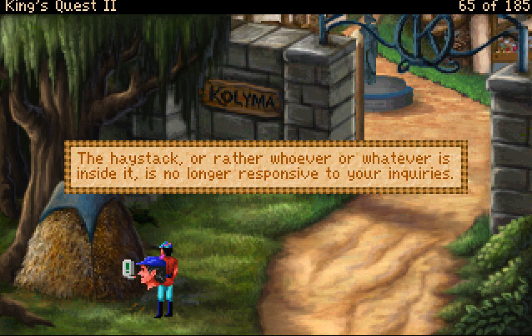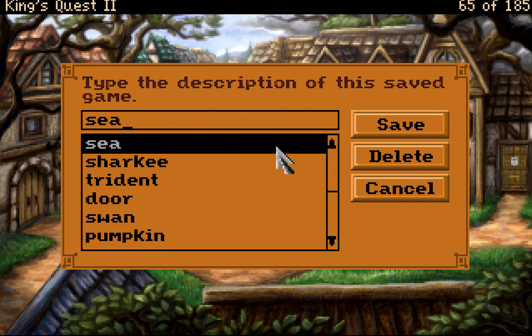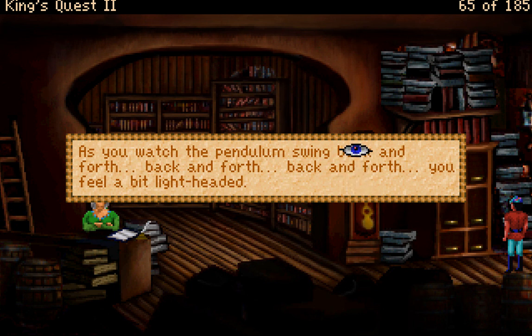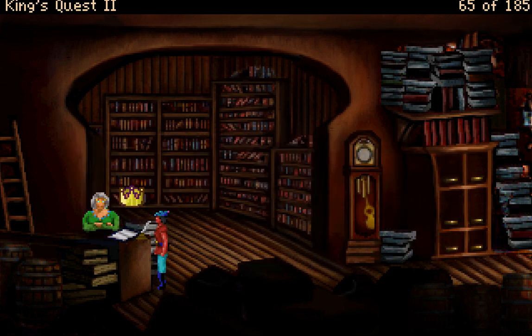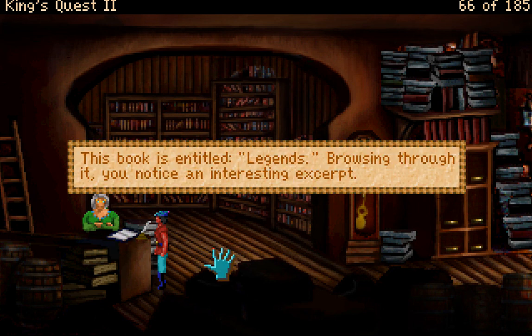The librarian — and possible witch-librarian — gave us a book about the underwater kingdom. I wonder if she might give us something else now. A large grandfather clock sits against the wall; the clock indicates it is afternoon — it was morning before. That's interesting — so this is a game in which time passes. 'Yes, could you recommend another good book?'